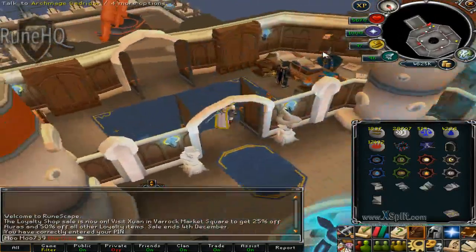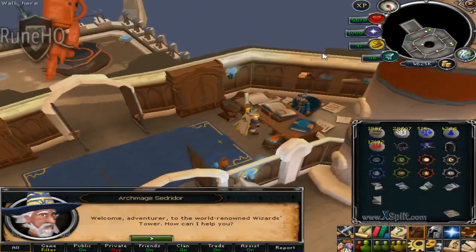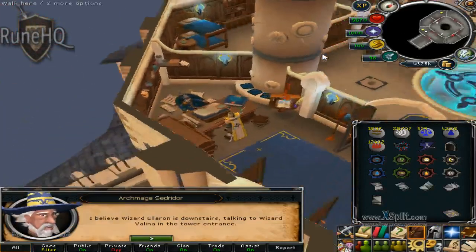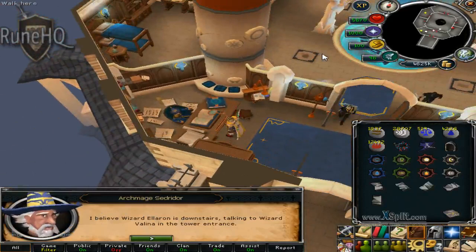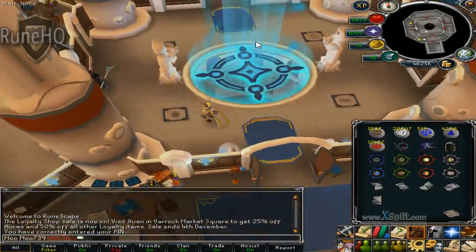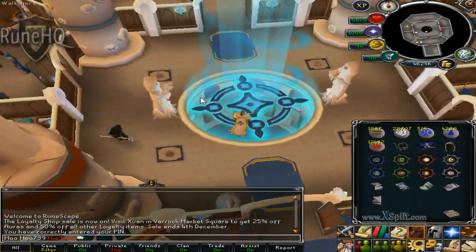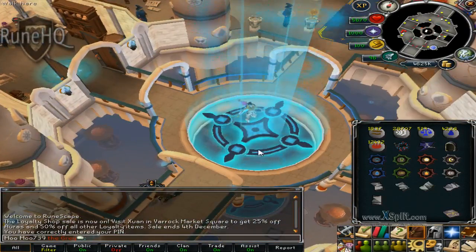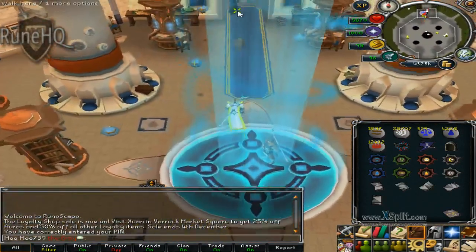Let's just talk to the archmage then. I need to find that wizard — 'Wizard Elaron is now spared, talking to wizard in the tower entrance.' He was at the tower entrance the whole time! I ran right by him. I can't believe it — there he is! Hello, hello again.